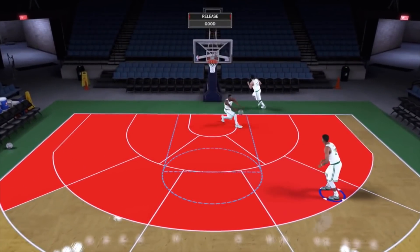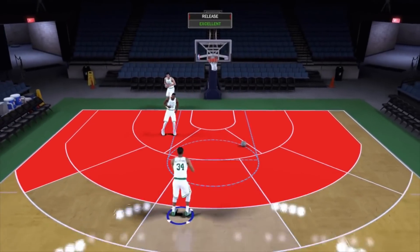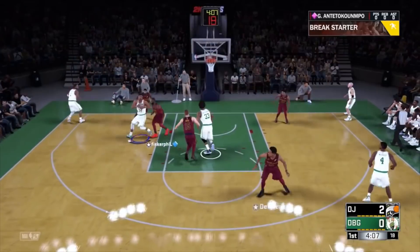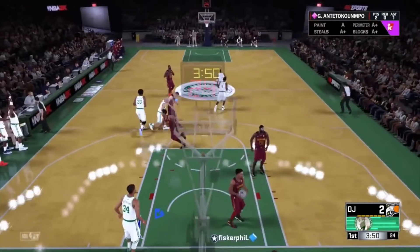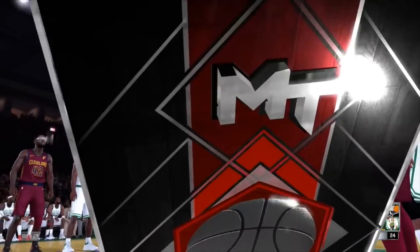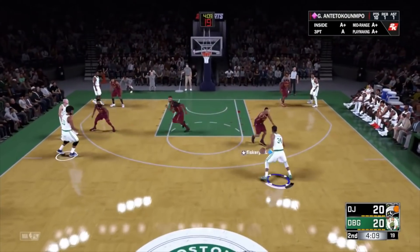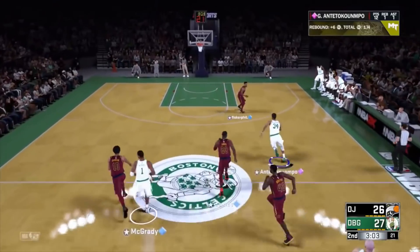At number 3 we have Giannis' pink diamond 99 overall from last year. The reason he ranks over this year's Giannis is his release — it was much quicker and easier to get off. Another key reason is the blow-by animation: Giannis was unguardable because of it. You could give him a shoe with a plus-nine boost for a 97 three-point shot, he was a legitimate passer, and when going to the basket it was either a blow-by or, if the defender anticipated it, you could snatch back and hit a three every single time. This Giannis was a lot more unguardable than the current version, literally mostly because of the blow-by animation.